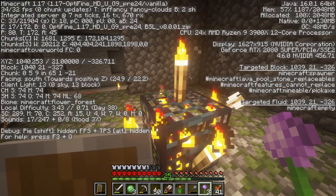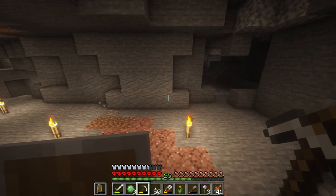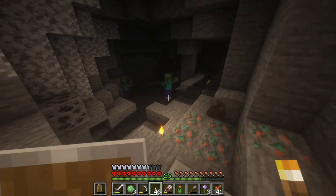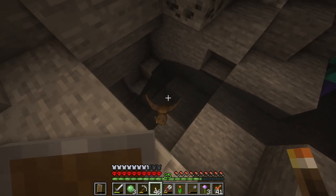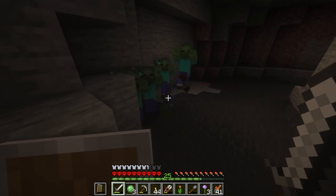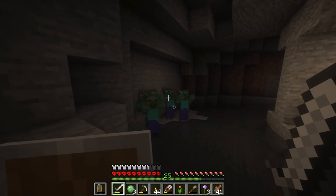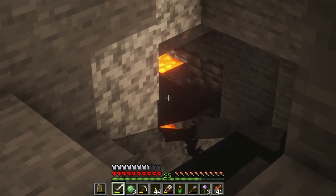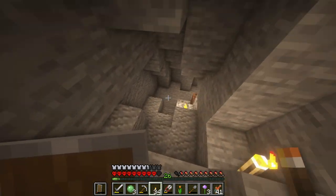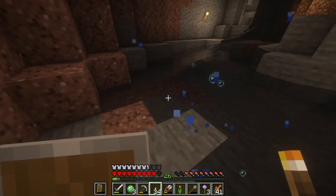What coordinates are we at? 1,040, negative 326. Yes, this is amazing. The axolotl is taking all the glow squids. I see your ink sac in your hand. Why are you doing this to me? I just want to see a glow squid. And there's deep slate down there — we must be getting pretty damn low. The cave generation in this is wild, honestly. It's way better than it used to be. 1.17 is nice with the cave generation.